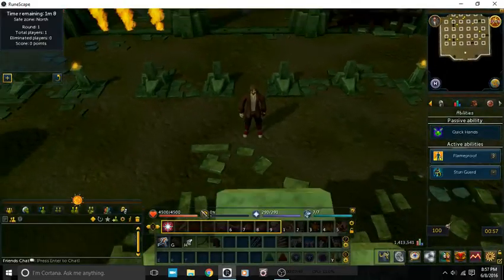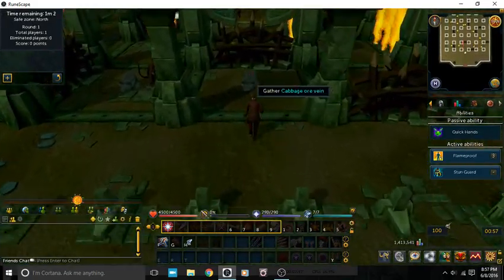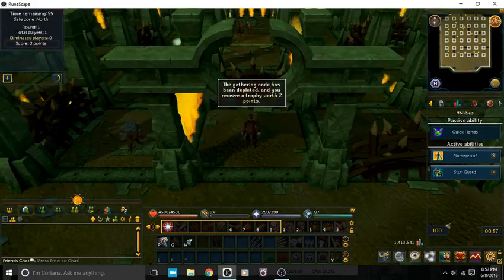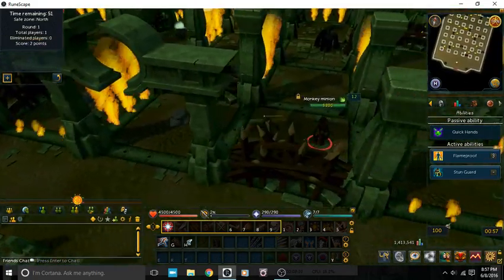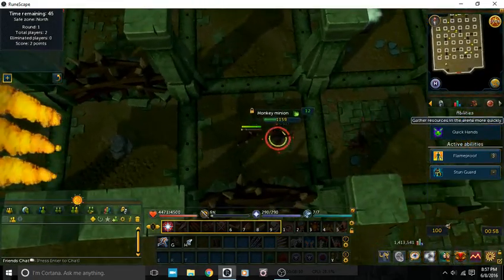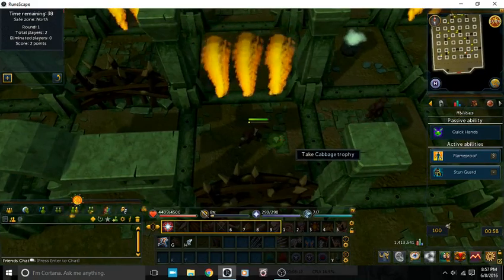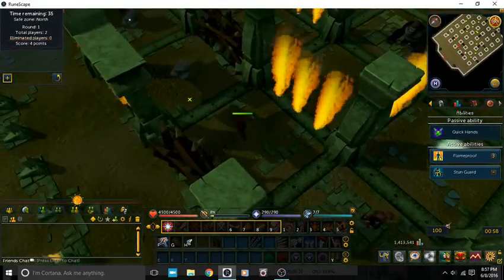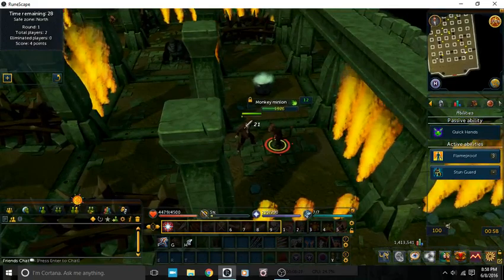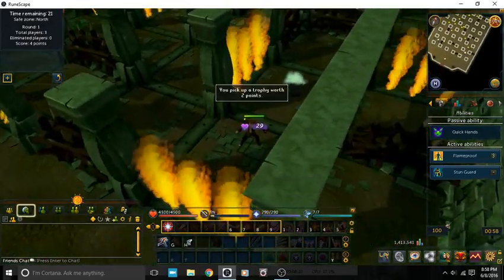Your whole objective is to get from one side to the other in about one minute. I'm not going to have you watch the whole minigame, but I'll show you the concept of how it works and what you need to do. There are passive abilities and active abilities. Active abilities you have to activate. Passive abilities work on a regular basis — you don't have to activate them, they're just there and they work all the time.